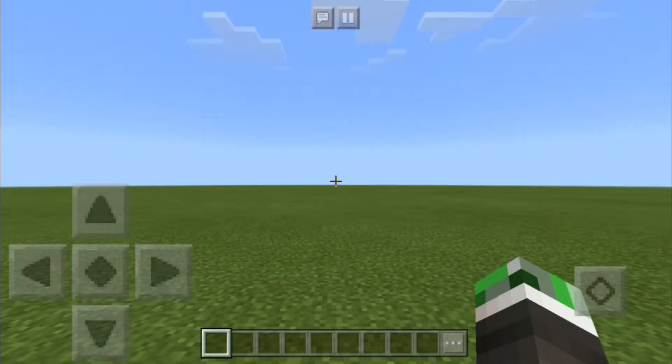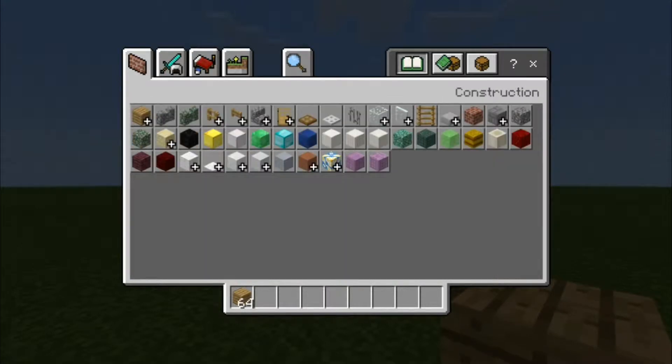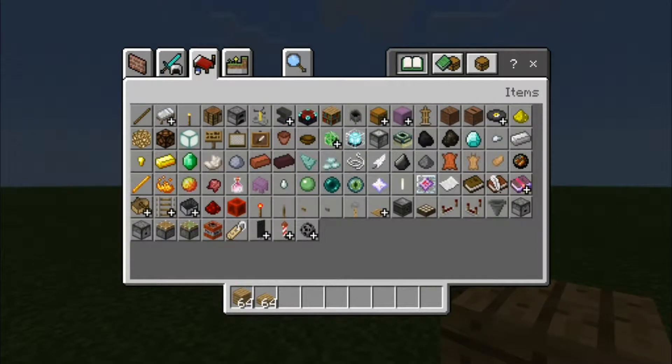Let's get started. First you need some building blocks — I will use oakwood planks — and you need some slabs, I will use oakwood slabs. Then you need some redstone: first some sticky pistons, a normal piston, then some redstone dust, a redstone torch, some redstone repeaters, a lever, and some bookshelves.